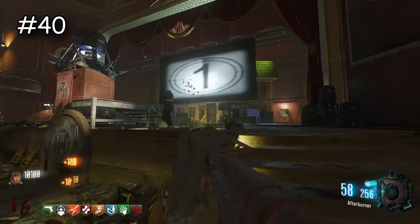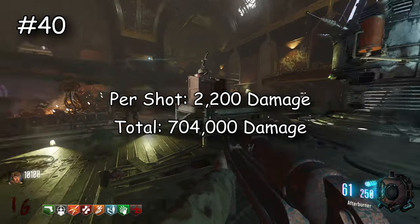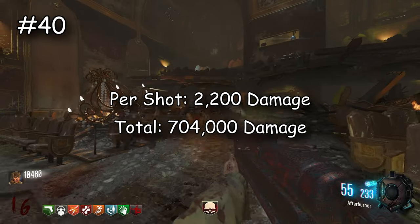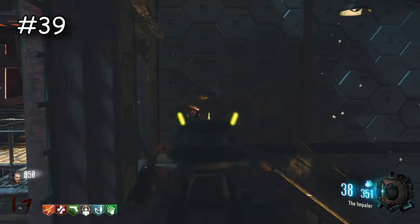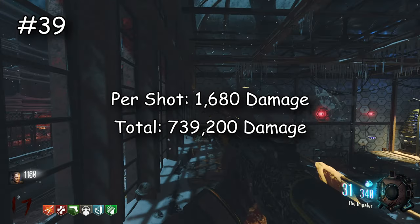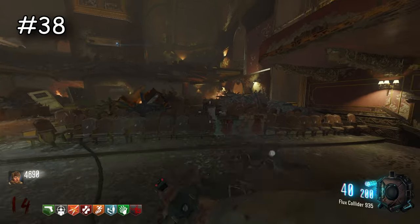Now we have the MP40. I'm very surprised that the HG40 is actually much better than the MP40 — I really did not expect that. But the MP40 does 2,200 damage per shot and overall does 704,000 damage. We're kind of getting into the higher damage range but still these weapons are really weak in raw damage terms. Next is the VMP — it feels like you run out of ammo really fast and it doesn't feel strong, but per shot it does 1,680 damage and overall does 739,200.